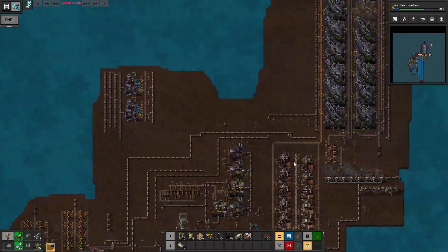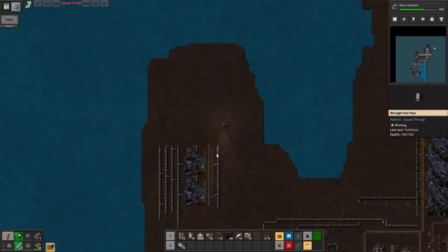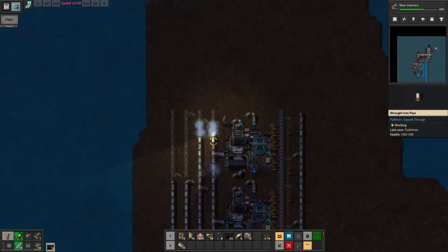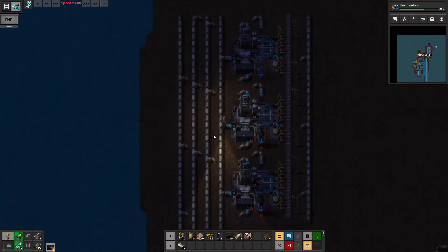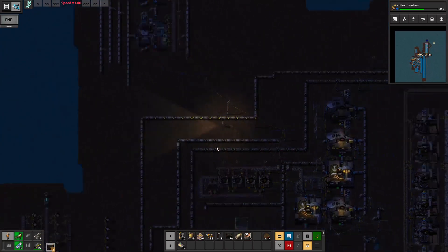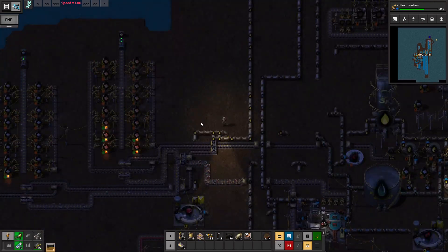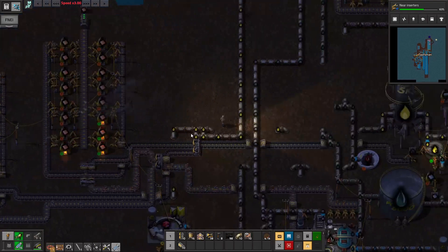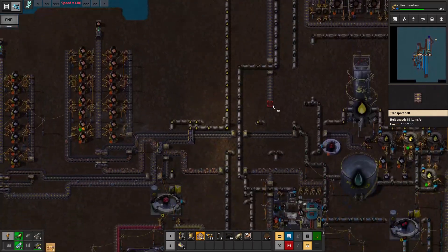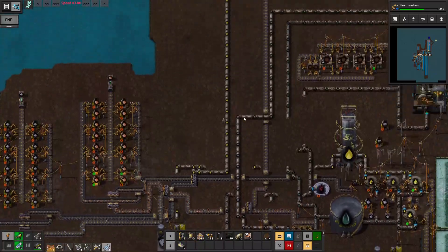We'll grab some more landfill - lots of this stuff, oh yeah that's a lot, that's good. Let's do a whole bunch of quenching here, another one here. Just randomly hook up some power. Let's get rid of those - that was just smelting up wrought iron to iron there. Grab some of that, restock some things, and then we'll bring this belt down and merge it with this one, we'll get the flow going.